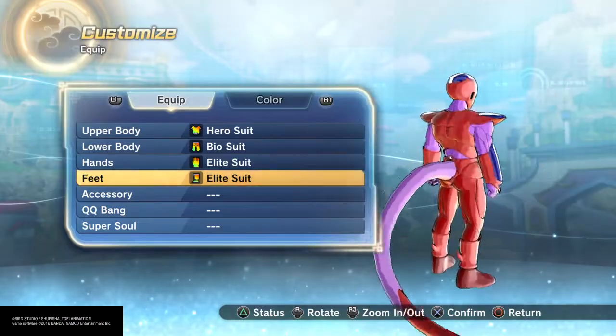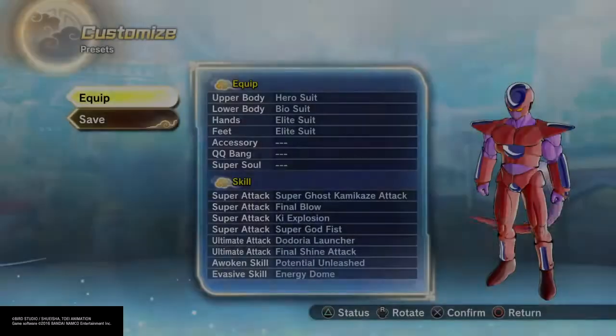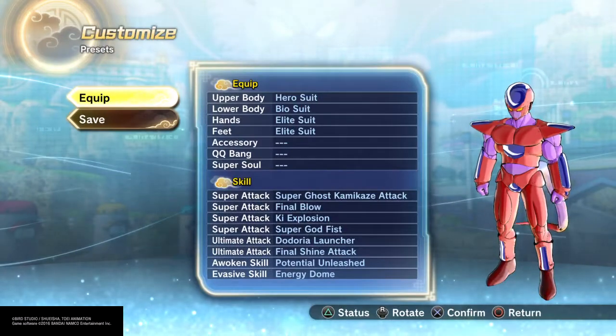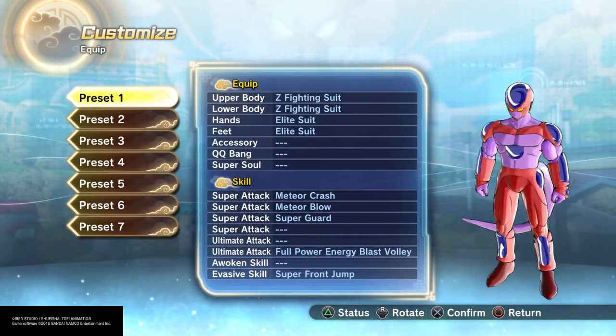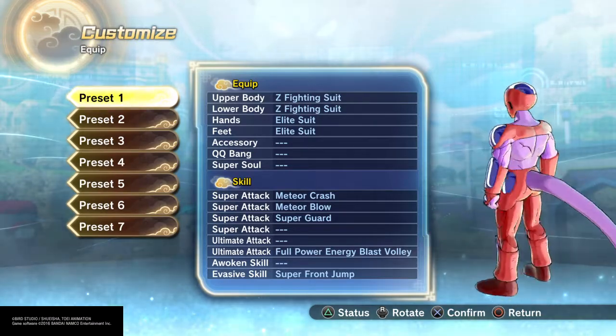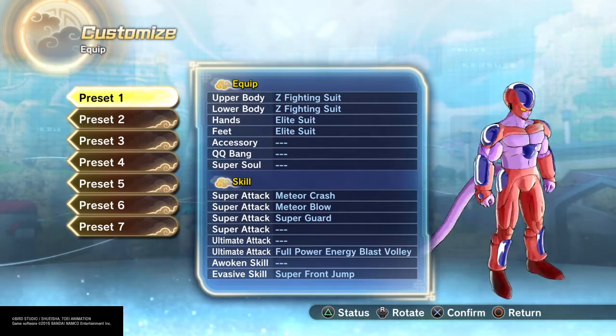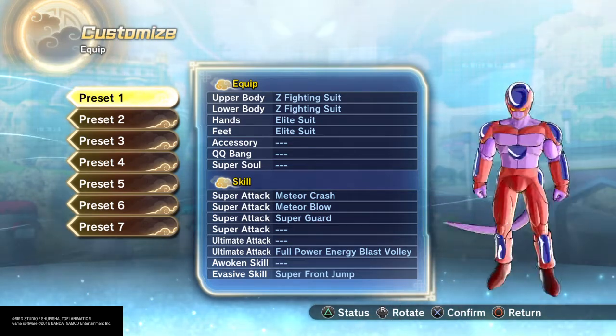Let's check out a preset real quick — I did a first form of this character. Right here, as you can see, check that out. It should be more red up top, but that's alright.